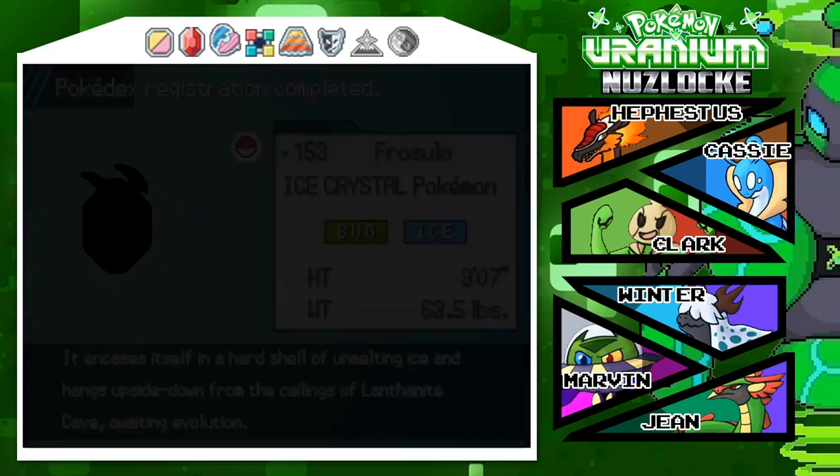Now we have to nickname this thing. For Ocelo — the Ice Crystal Pokémon, Bug and Ice type. It encases itself in a hard shell of unmelting ice and hangs upside down over the ceiling of Latinae Cave awaiting evolution.